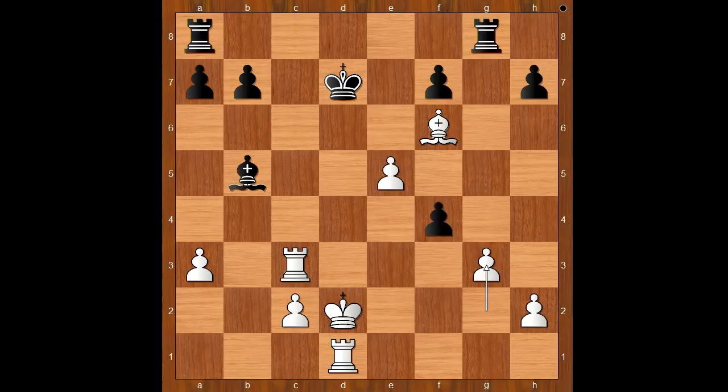The game continued. G3, f takes on g3, king to c1 check — not from the king, from the rook. King to e8, h takes on g3. Black to move — black is playing without the rook. Bishop to c6.